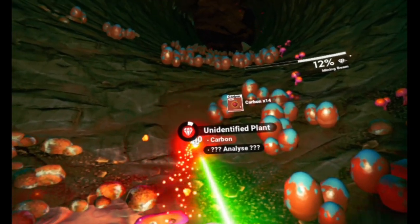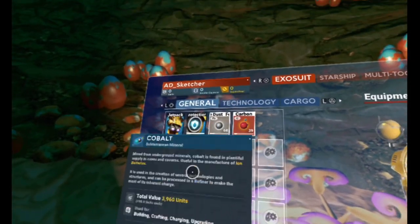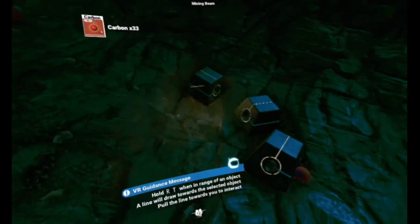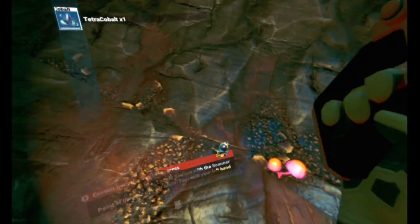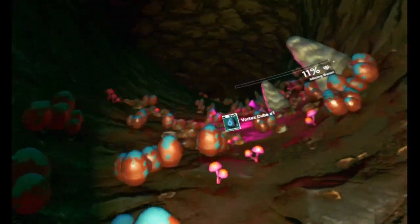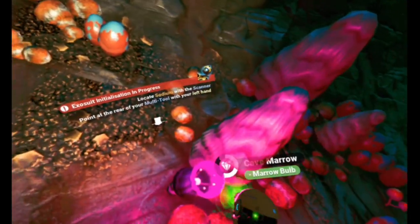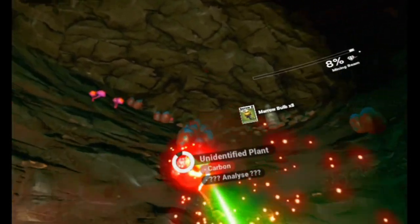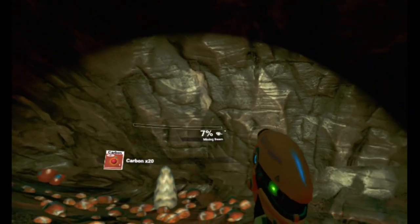Carbon - okay that's got to be useful for something. Didn't something need carbon? Nothing needed carbon. Oh - oxygen! Not the same, not the same at all. Oh hello! You kind of grab and pull to open or to steal. Tetra cobalt - these really do look like eggs. I don't really want to shoot them, I have terrible flashbacks to Alien. Shoot it or pull it? Marrow bulb - also not oxygen.